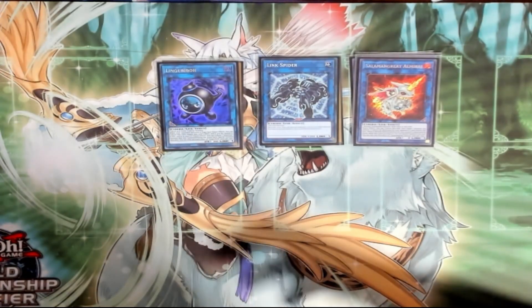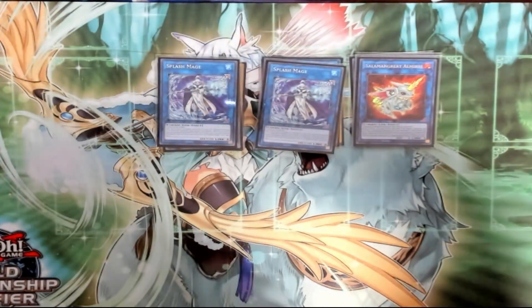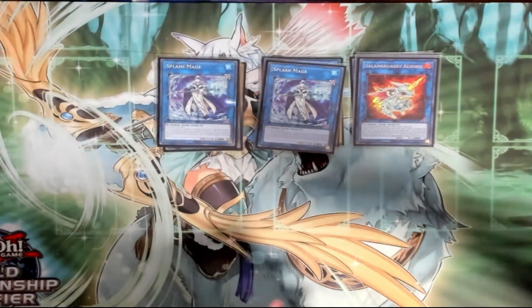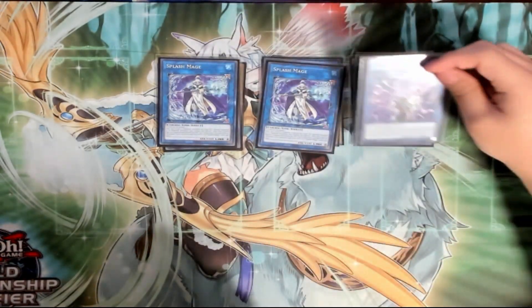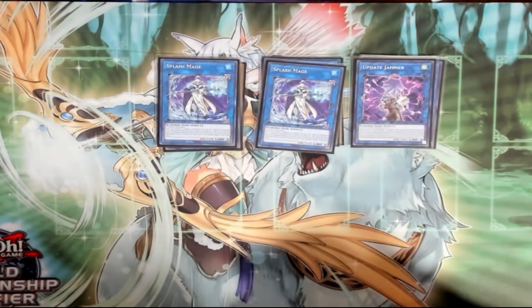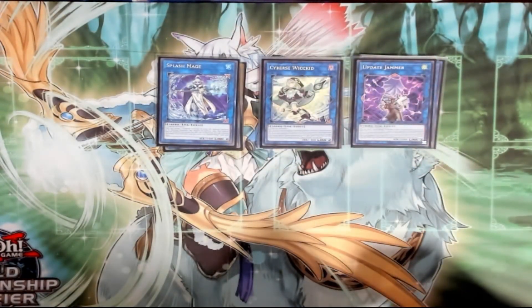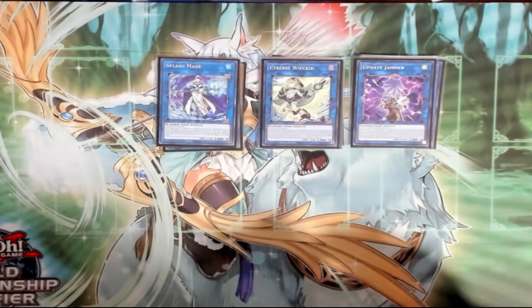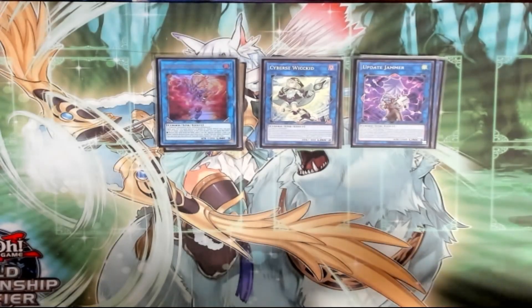All Mirage in case you have to do normal summon plays — similar to Lingeriebo. Double Splash in case you have to use one on turn one and turn two, and it's kind of there in case of Cashtira, though they might hit this card instead since I'm only playing one. Update Jammer has been really nice — if you know you're playing against Cashtira, you might want to just make this turn one if you can afford the resources instead of going into Cybers Wit Kid or Splash Mage, just so you can have it in the graveyard if you don't think they have a way to banish it.